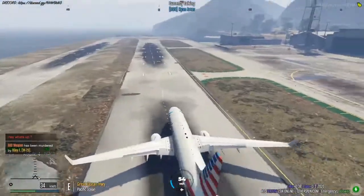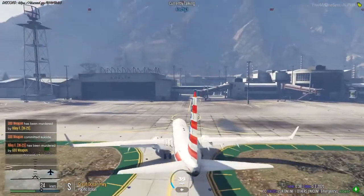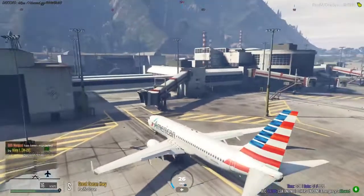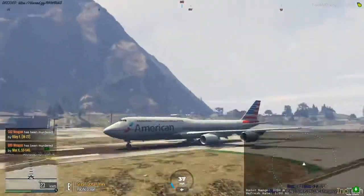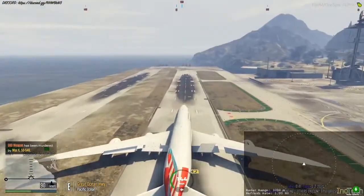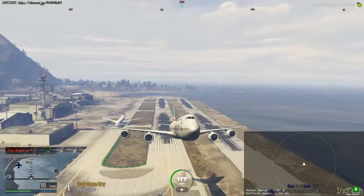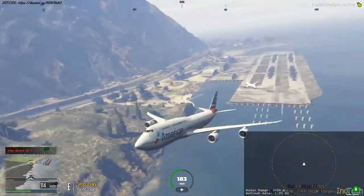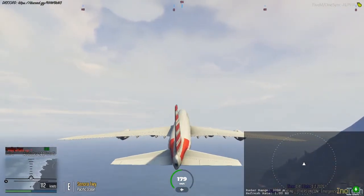American 1337 is now on the ground, taxiing to gate of our choosing. American 1337 is now going to be taking off from runway 03. American 1337 is now on the ground — we've taken off and told them we've taken off.